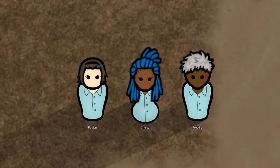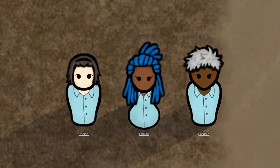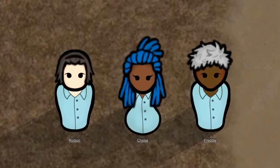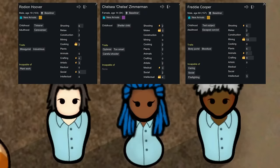Also, if you hear a slight echo, unfortunately I am in a totally different room recording, and we're just gonna have to deal with it, so I apologize. But we are starting with the basic three crash-landed survivors, who are actually named Chels, Freddy, and Rodion, respectively, and as you can see here are their skills and traits and all that great stuff.